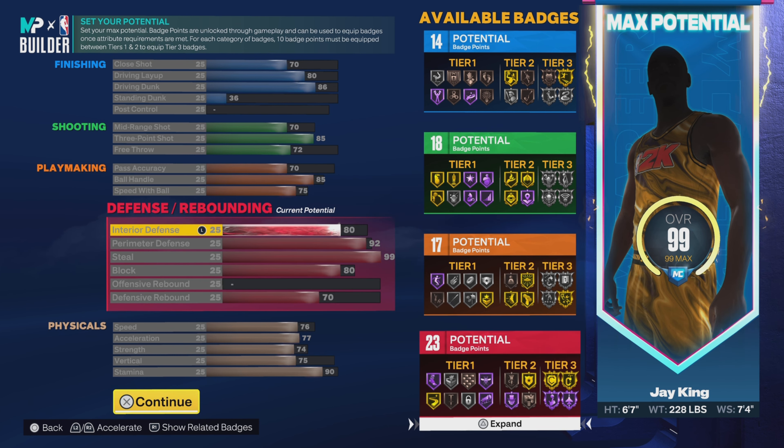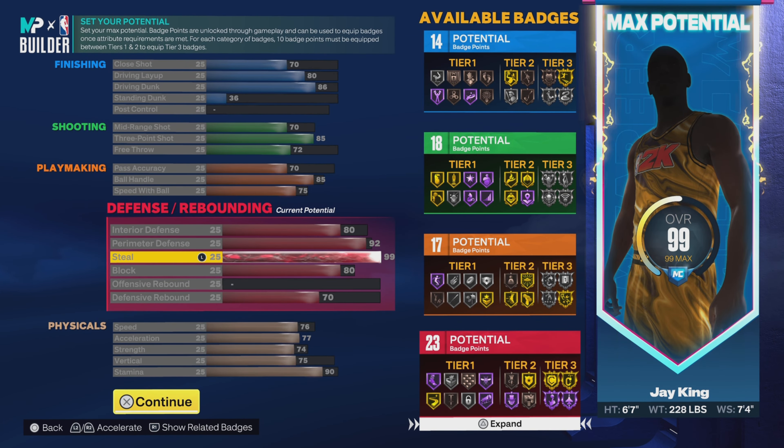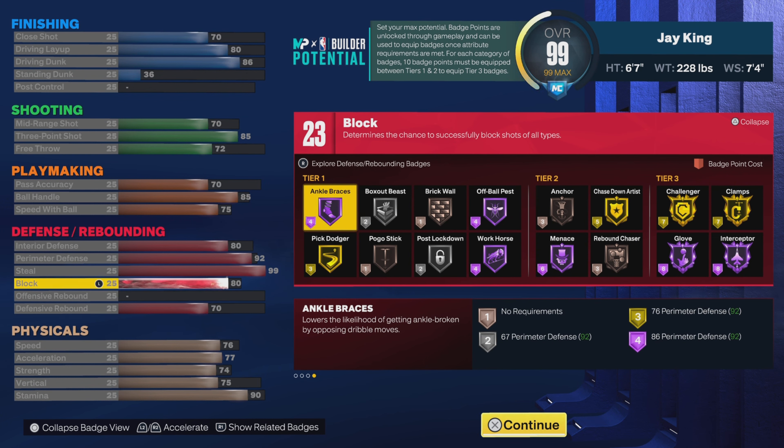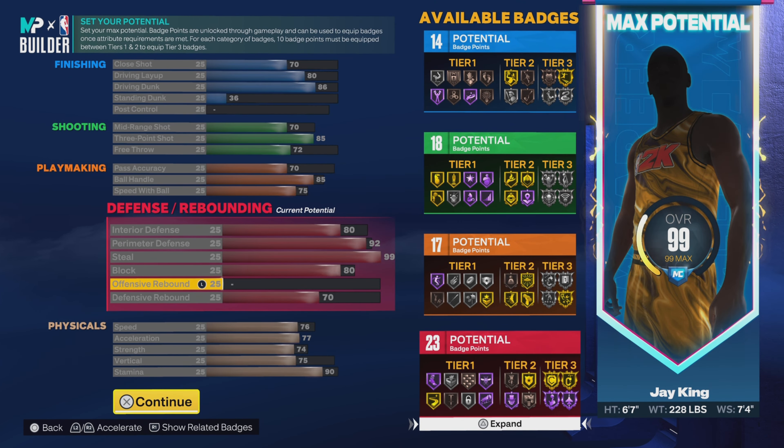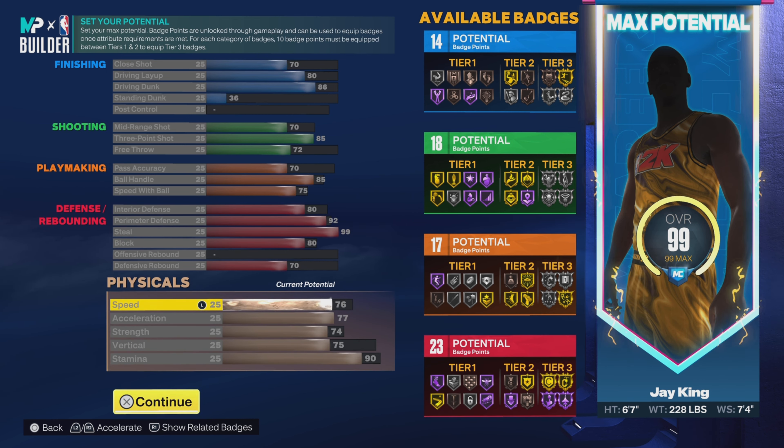Going down to defense: interior defense is an 80, so you can lock up the interior. 92 on the perimeter defense, which gets you gold clamp. 99 on the steal, so you know you get hall of fame glove. 80 on the block, which gives you gold chase down and bronze on the next one. We're going to skip the offensive rebound and go 70 on the defensive rebound, so you can still grab boards. That gives us 23 defensive badges.